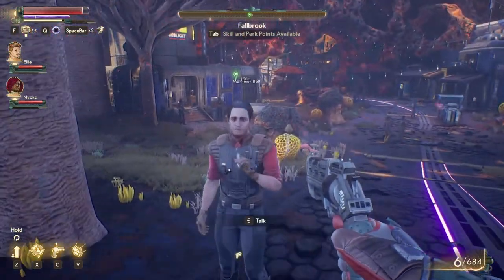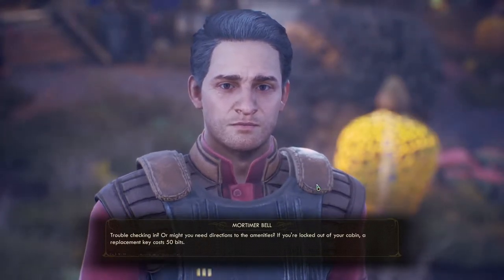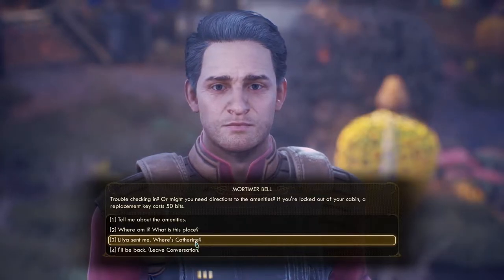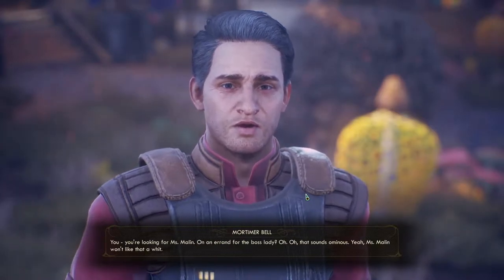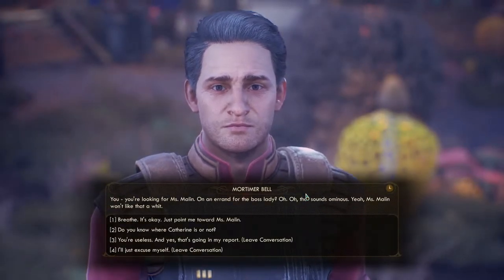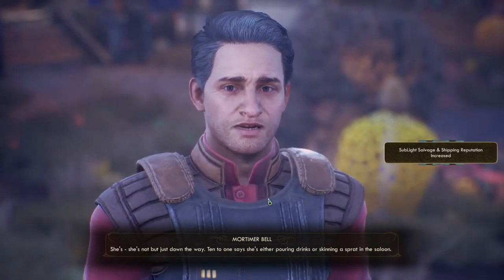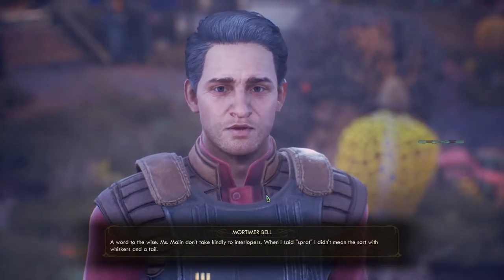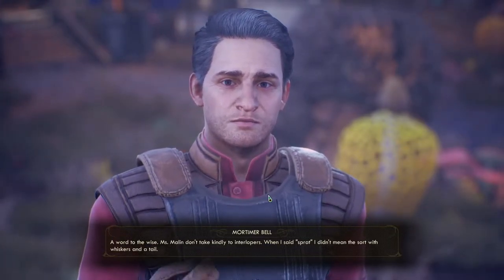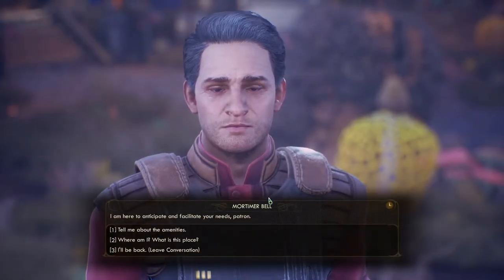At the Fallbrook entrance I speak to a receptionist: "Trouble checking in? You might need directions to the amenities. If you're locked out of your cabin a replacement key costs 50 bits." Joke's on you, I don't have a cabin — I have my own spaceship. I ask for Catherine — Lydia sent me. The receptionist notes Ms. Malin won't like that. "She's just down the way — ten to one says she's either pouring drinks or skinning a sprat in the saloon."